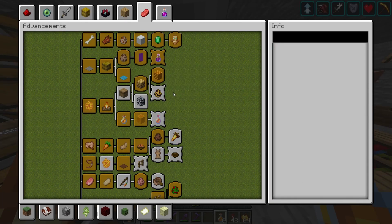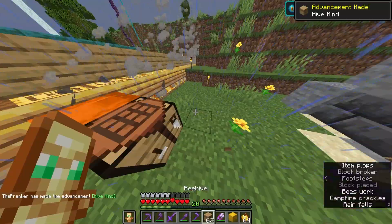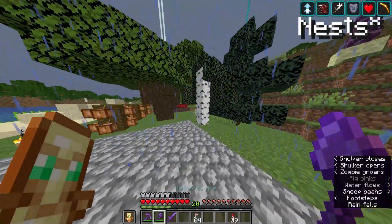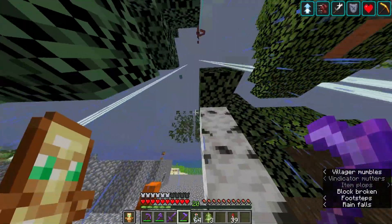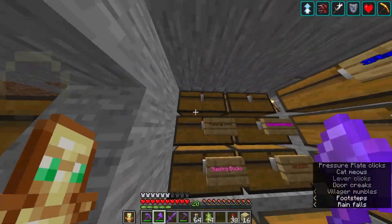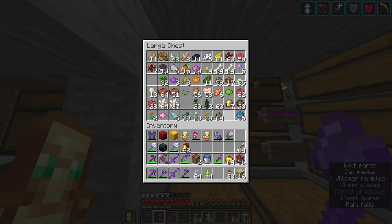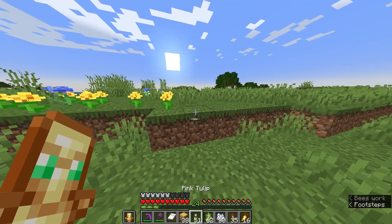All right, there it is — deflecting attack from every hostile monster. I'm gonna try something that might end poorly: just drop a piece of TNT on all the raiders.